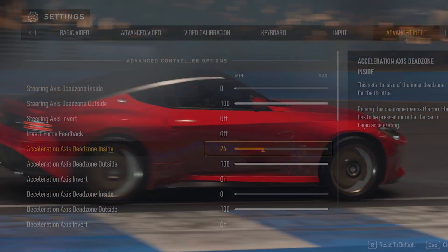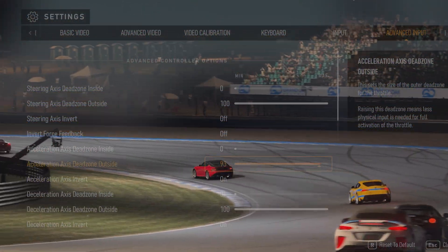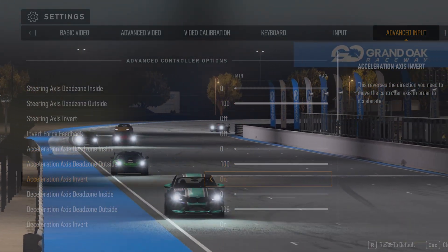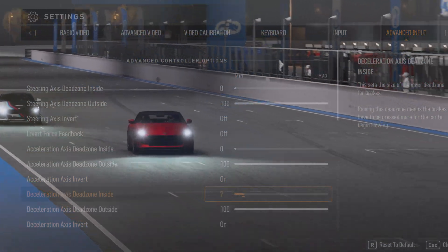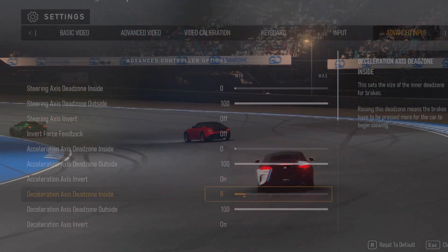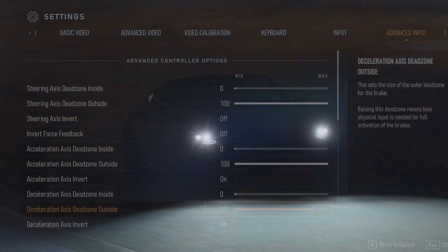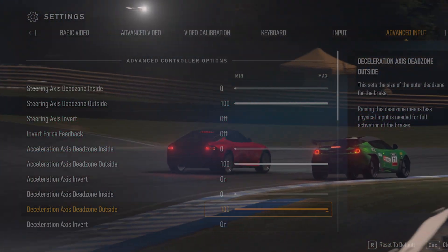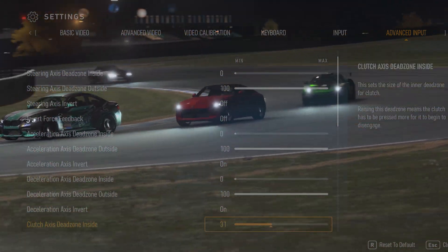Acceleration, deceleration, clutch and handbrake axis dead zone on the inside: this is how much travel distance on the pedal is required before the game reacts. The higher the value, the more movement is required before the car responds. Acceleration, deceleration, clutch and handbrake axis dead zone on the outside: same as before but in reverse — the higher the value, the less the accelerator will need to be pressed before the game registers that you have a fully depressed pedal.